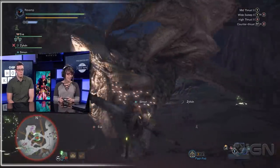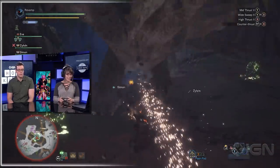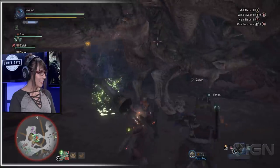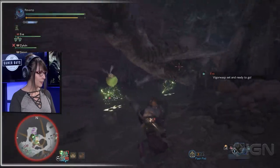I'm using the longsword — I'm a big fan. The damage numbers I'm putting up are not great, but that's okay. The longsword is actually fine here because it can reach her. Being able to harass the tail is very nice. Casey, is that the gunlance or just the lance? Just the regular lance.